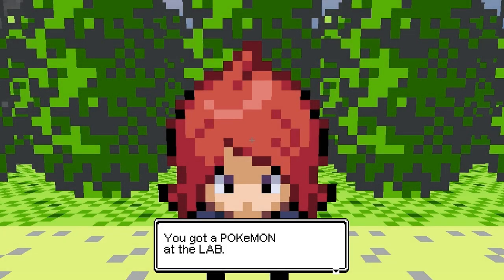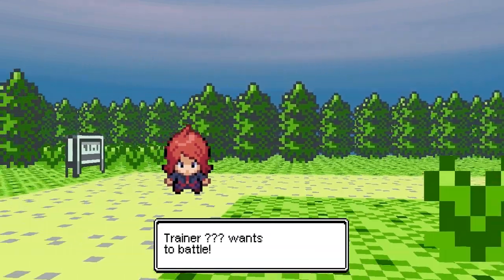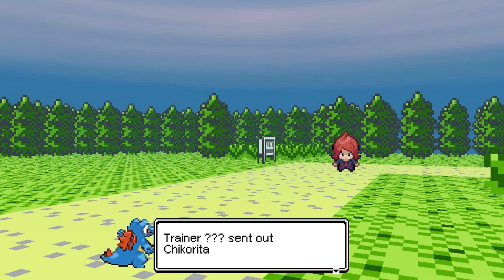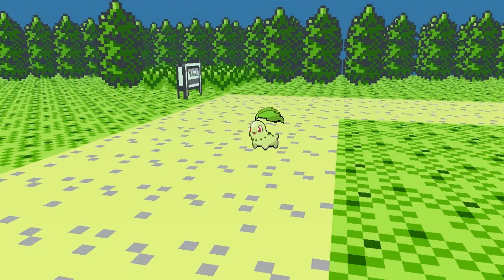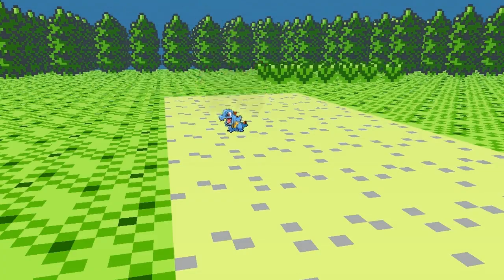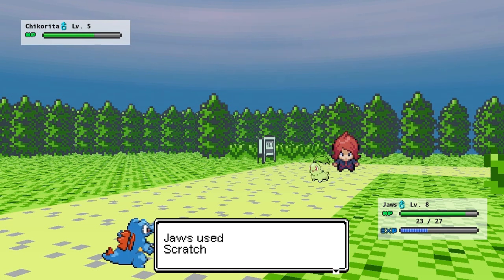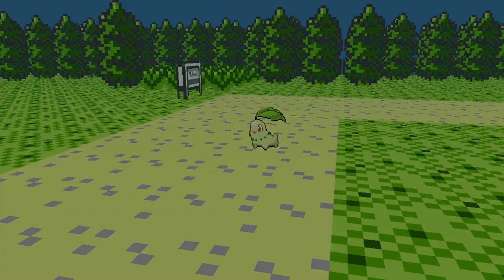We're going to check out the rival battle real quick, because I feel like these new second-gen Pokemon don't have all their moves. The first-gen Pokemon had Growl and learned Ember later on, but I've got Jaws here at level 8 now. The rival has Chikorita at level 5, so probably nothing other than Tackle. Yeah, no other new moves on these second-gen Pokemon — that's probably still not all worked through, but there are a lot of new moves in animation, so we'll check that out.